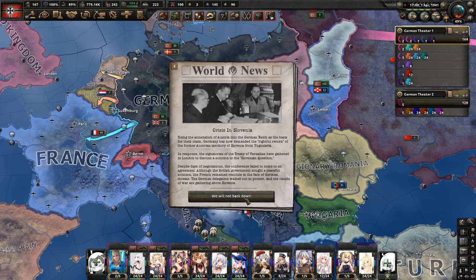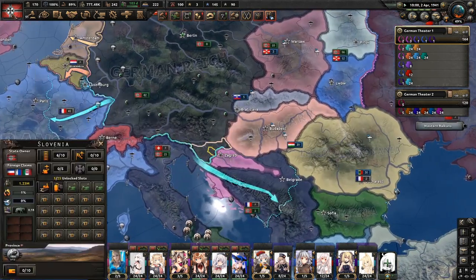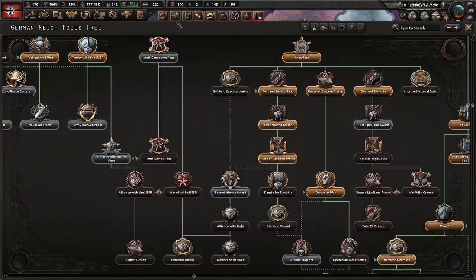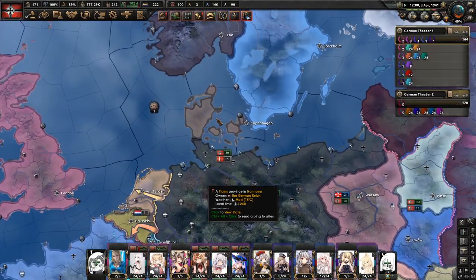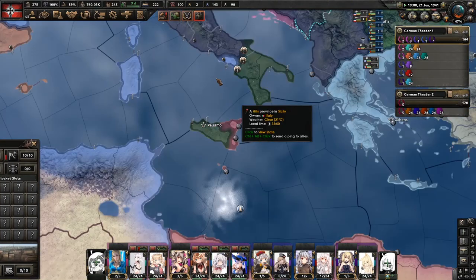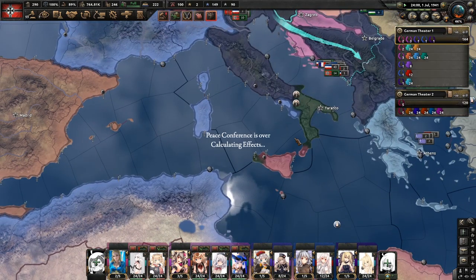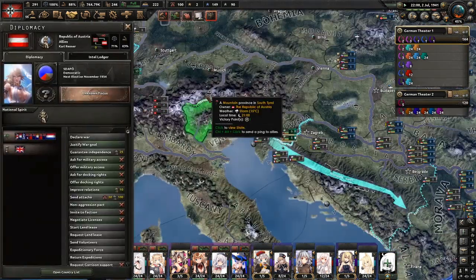I got it. They gave me Slovenia — they actually gave it to me. I didn't know you could actually get it legit, in historical. 59 days. Can you kill Italy, please? Naval invade Palermo or something? There we go, that works. War's over. And look at that — world tension went down, and Austria exists again. I have army access.